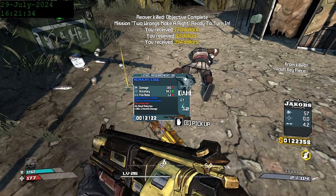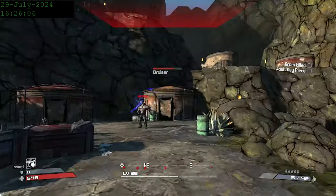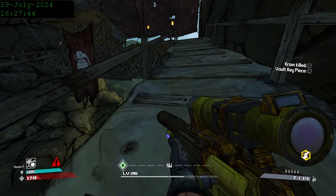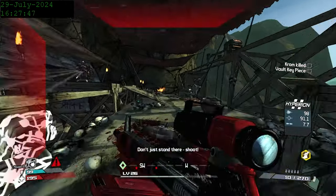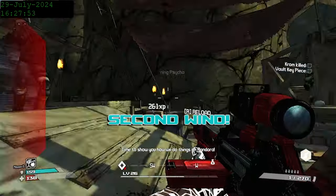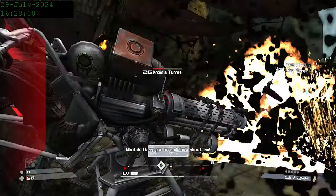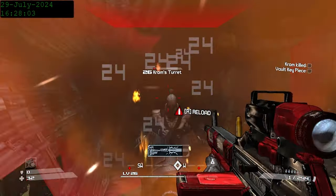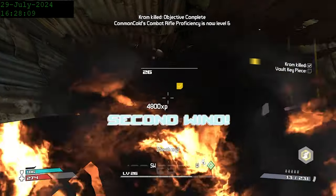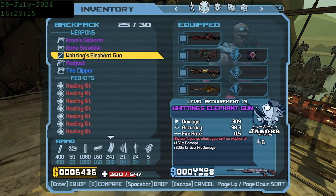With this new item added to our arsenal, we head over to Chrom to get his sidearm. This is a very interesting fight compared to most in this game. Chrom is situated at the very end of this canyon on a turret, and is constantly pelting you with bullets and rockets. Ideally, you want to either snipe him from far away or get right up in his face. The turret has a slow turning speed, making it easy to circle strafe around him to avoid damage. But in order to do that, we first have to get through these sections of bandit camps. We take down Chrom rather easily, getting another piece of the vault key and another unique weapon, Chrom's Sidearm — a slightly better than average repeater that always comes in shock.